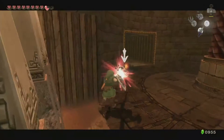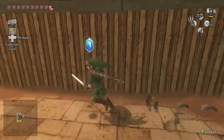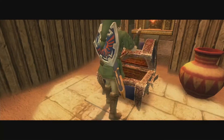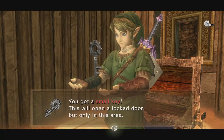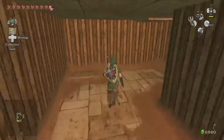Yeah, you bubbles — no one likes you bubbles. We want to come back around here; this is the chest we need. Pick this open and what do we get? A key! Love the keys!